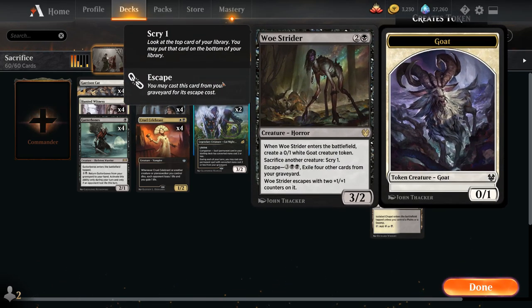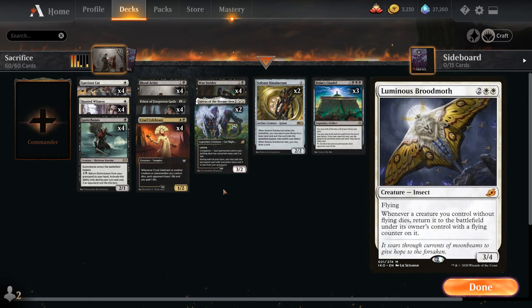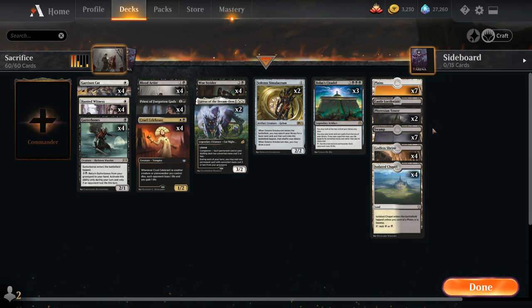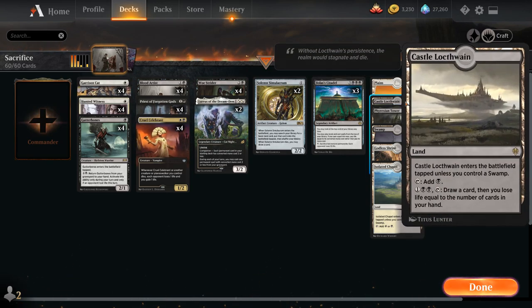We've got our full playset of Woe Strider which we can't really get away from in any Sacrifice deck, especially playing Bolas' Citadel as our endgame. We could also play Bastion of Remembrance at 3 mana as another drain effect. At 4 mana we've got two copies of Solemn Simulacrum — when it enters we search for a basic land tapped, helping ramp towards Citadel, and when it dies we draw a card. We could also consider Luminous Broodmoth at 4 mana, which gives flying creatures that die the ability to return. The mana base has 7 plains, 7 swamps, 4 Godless Shrines, 4 Isolated Chapels, 2 Phyrexian Tower, and 1 Castle Locthwain.